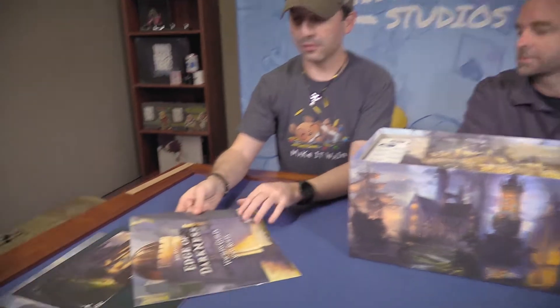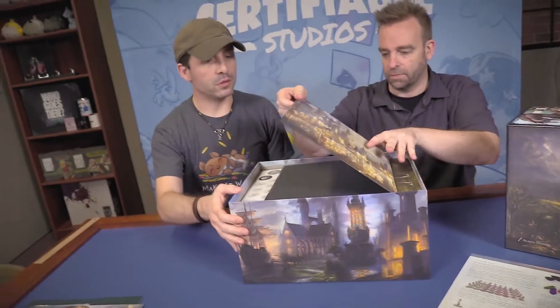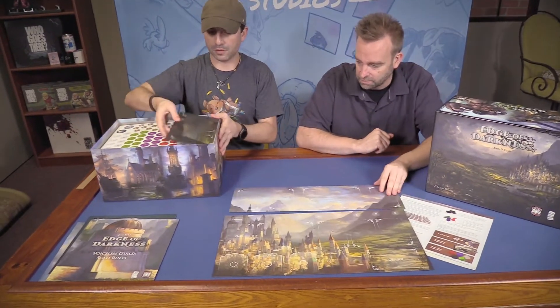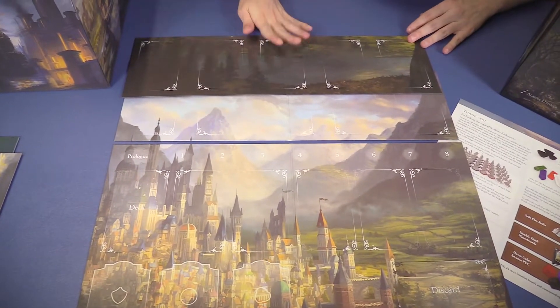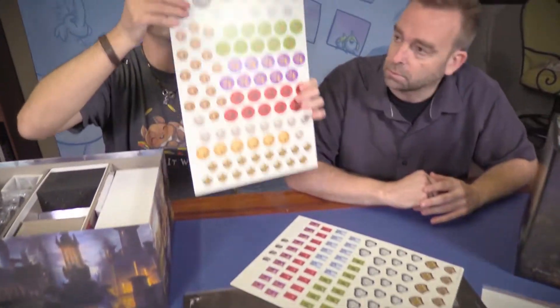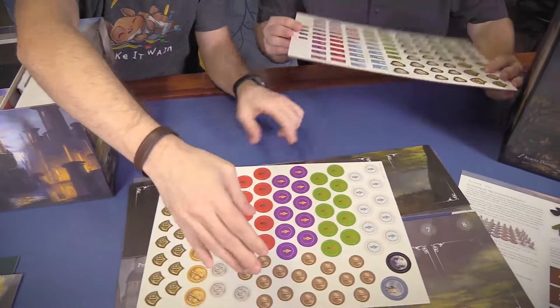Oh, we've got more books. Here's solo rules — so another book just for solo. Some boards. That's one thing about AEG: they don't skimp, they're doing a fantastic job. So these must be player boards because it looks like you lay your cards out. Got a nice printing quality. Punch boards — looks like we've got pretty standard quality thicknesses. Good stock.